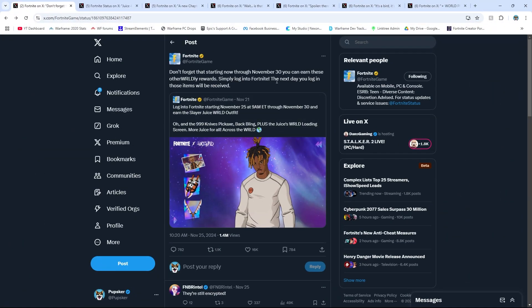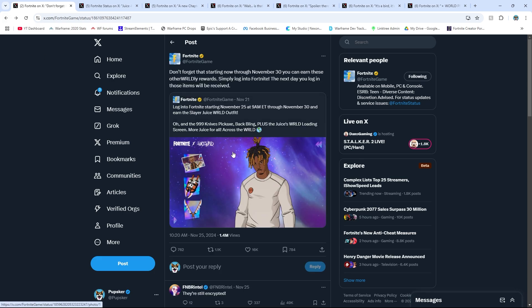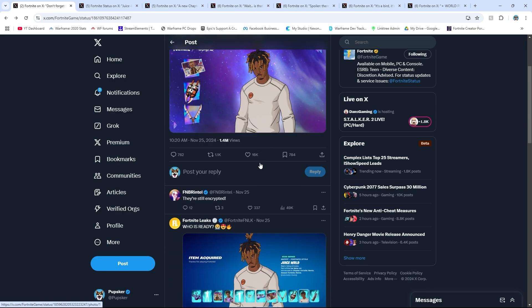First and foremost, now until November 30th, you can log in and earn the Juice WRLD Slayer Bundle loot. The next day you log in, you get it in-game — you don't get it instantly, it takes a day to actually get sent in-game, which is a little weird. You get Juice WRLD's back bling, Juice WRLD as a skin, a pickaxe, and a loading screen or spray — I'm not 100% sure. You get a good chunk of loot.